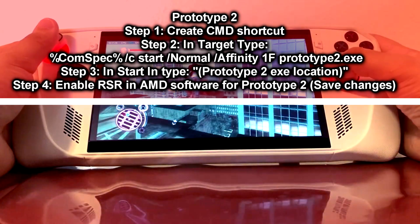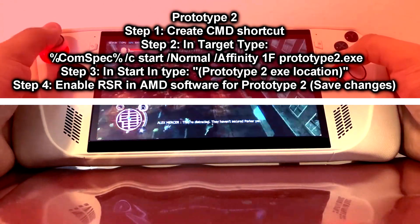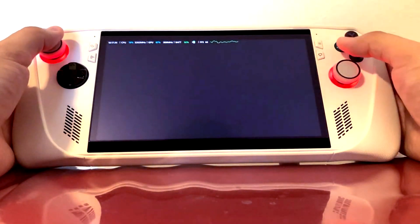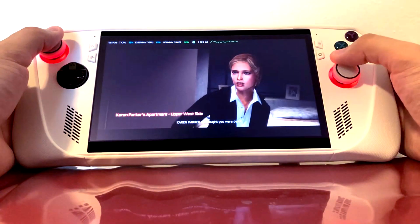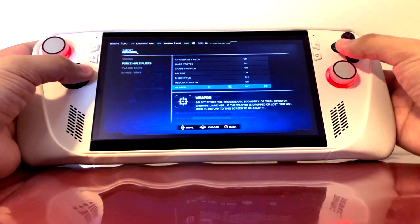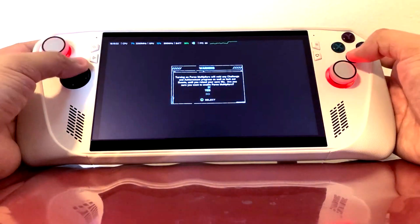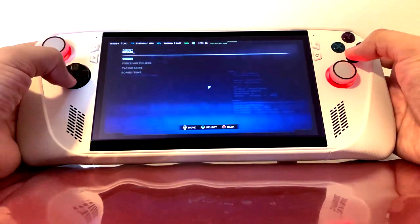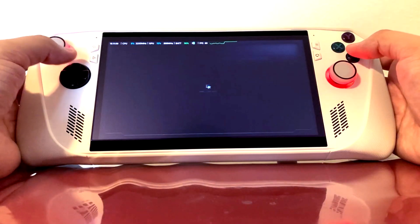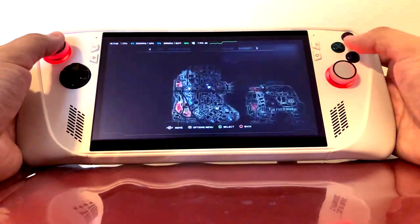Fixing both games only took about two hours, which is a load off. All I had to do was copy the designated code into the path of the shortcut. Most people know how to make shortcuts in Windows, Mac, or Linux. I was astonished how well Prototype 1 and especially Prototype 2 played. At first, Prototype 2 even with the shortcut fix had some kind of FPS issue, and I'll provide that fix in this video as well — it's substantially easier than the shortcut fix.